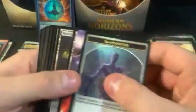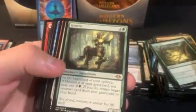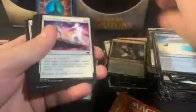Five more packs — we got a Nurturing Peatland canopy land, let's get a hit. Four more packs. We got Genesis. Three more to go. Planebound Accomplice. Two more to go. Aether Shieldmage. Okay, last pack — is there anything more to hit? Marit Lage's Slumber.